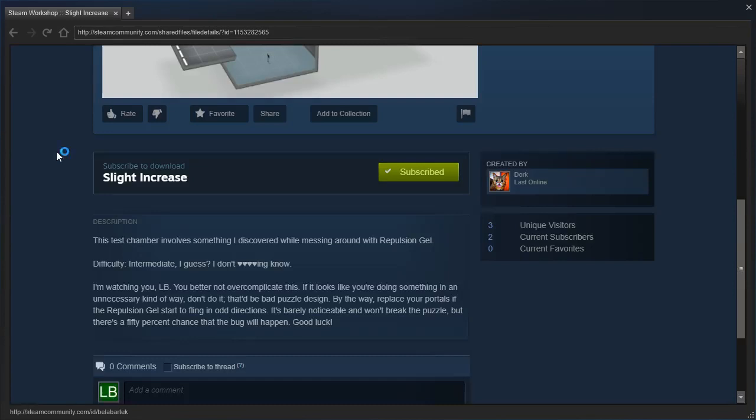I'm watching you, LB. You better not overcomplicate this. If it looks like you're doing something in an unnecessary kind of way, don't do it. That'd be bad puzzle design. By the way, replace your portals if the Propulsion Gel starts to fling in odd directions. It's barely noticeable and won't break the puzzle, but there's a 50% chance that bug will happen.